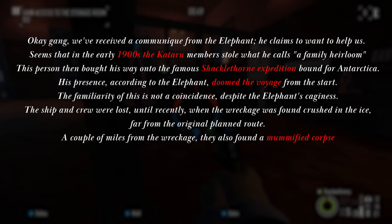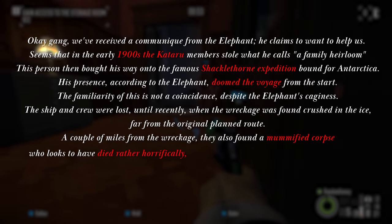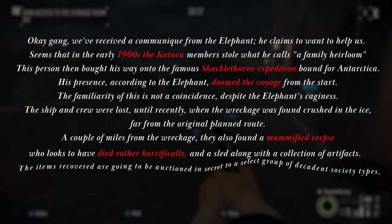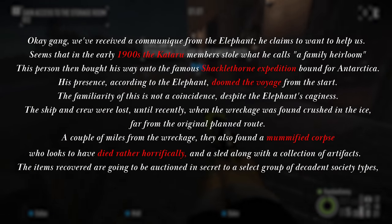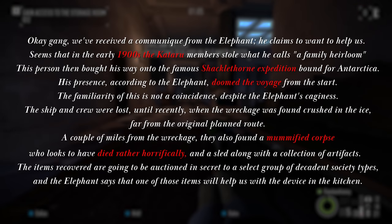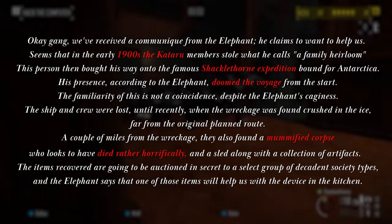A couple of miles from the wreckage, they also found a mummified corpse who looks to have died rather horrifically, and a sled along with a collection of artifacts. The items recovered are going to be auctioned in secret to a select group of decadent society types, and the Elephant says that one of those items will help us with the device in the kitchen. There is a lot to discuss — first and foremost, the heist.